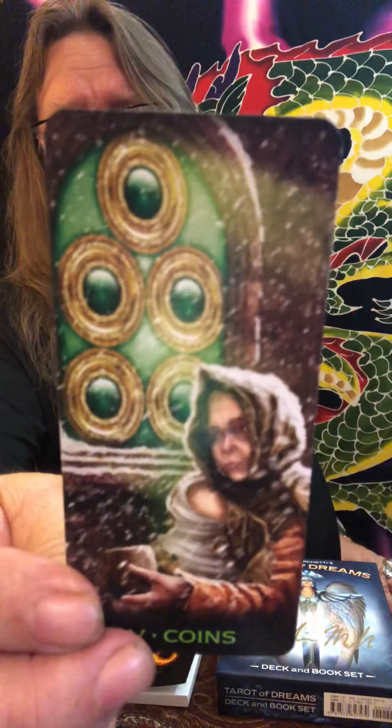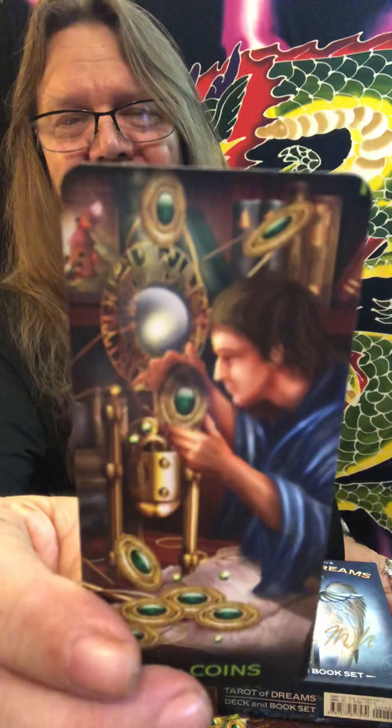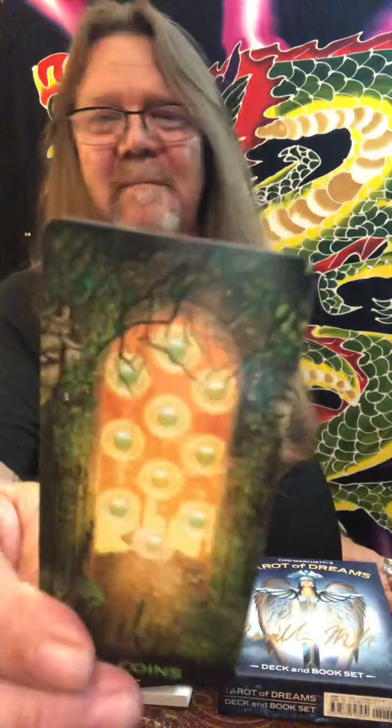The Five of Coins — definitely a beautiful representation of being left out in the cold, ignoring the divine, the old stained glass window. Six of Coins. Seven of Coins — beautiful. Eight of Coins — burning that midnight oil. Nine of Coins — the minor arcana Empress, high vibration. And Ten of Coins — beautiful, looks like the same doorway as that Ten of Cups.